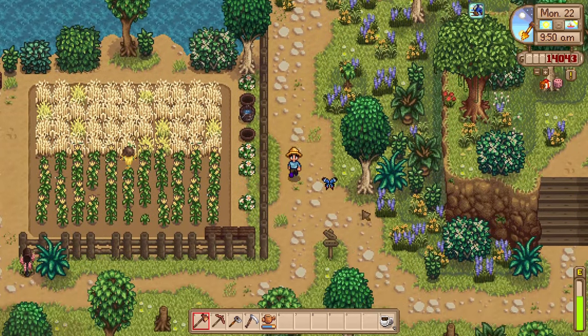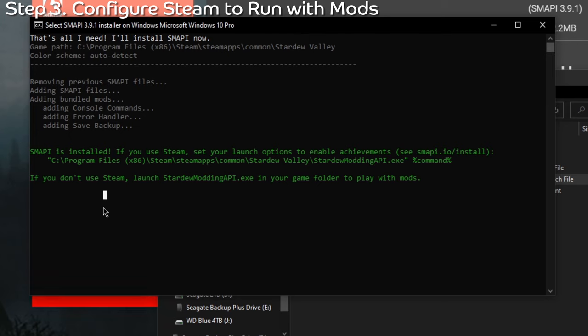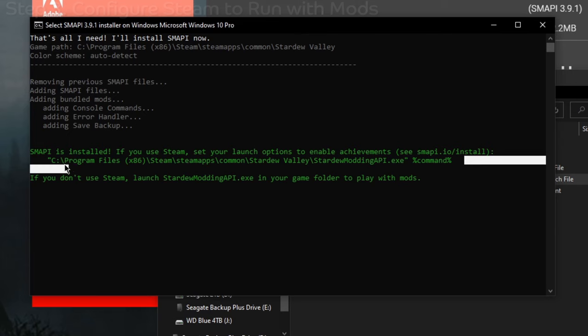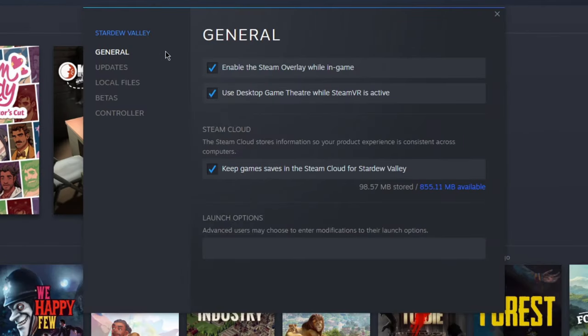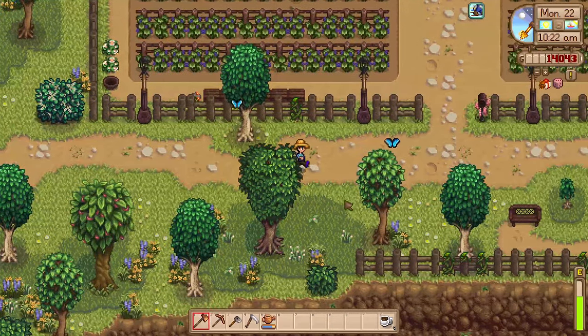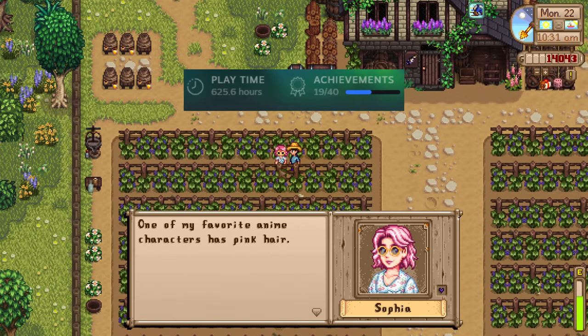Now that SMAPI is installed, we need to set things up so that when you launch Stardew Valley, SMAPI launches along with it and loads your mods. We also want to retain the ability to launch the game without mods if we ever want. Before you close out of the SMAPI installer window, copy the second line in green — don't worry if you capture any spaces before or after, they won't matter. Once you've got that copied, open Steam, right-click on Stardew Valley, click Properties, and under the General tab head down to Launch Options and paste what we just copied. This ensures SMAPI launches via Steam and also allows achievements to be earned and playtime to be logged.